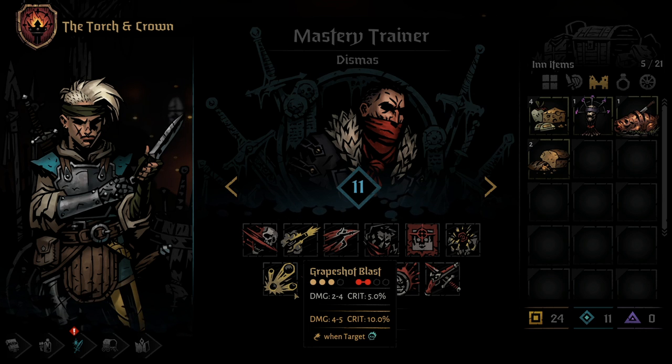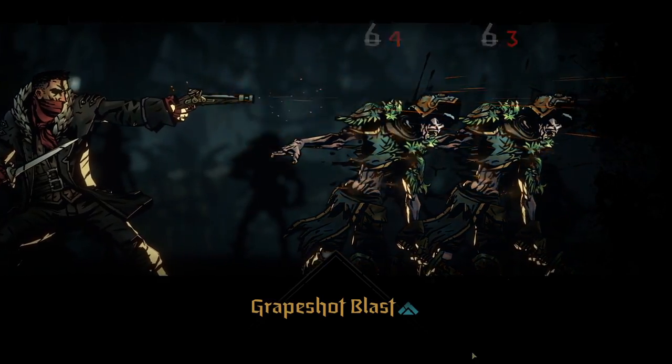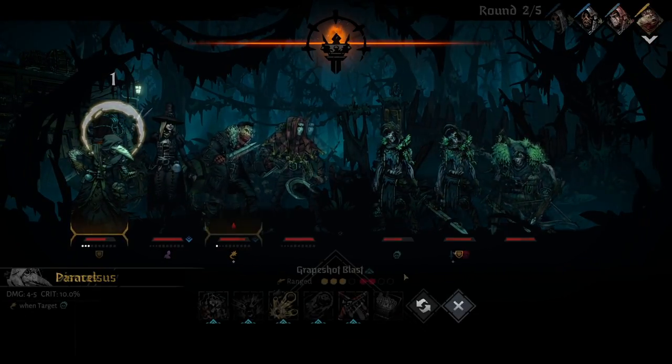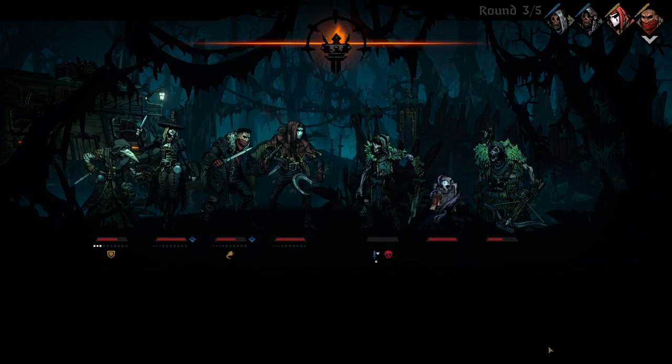The next unlockable ability for the Highwayman is Grape Shot Blast. Grape Shot Blast is a ranged skill that can be used from any of the back three positions, and hits both of the front enemy positions with a low damage AoE attack. Using a Mastery Point here will up the skill's damage and crit, as well as make it consume combo tokens to add Riposte tokens to the Highwayman. This is basically a weaker AoE version of Pistol Shot. As with all AoE attacks in the game, it can never be understated how great it is to remove tokens from multiple enemies at once — for example, removing block tokens on the front two skeletons in the Tangle fights.